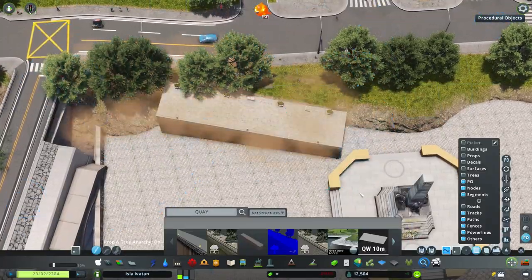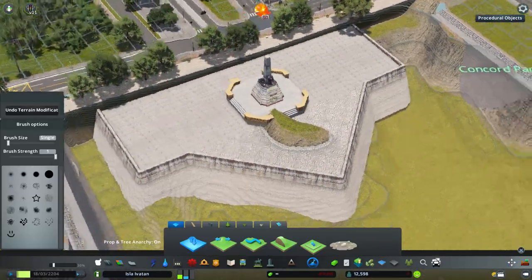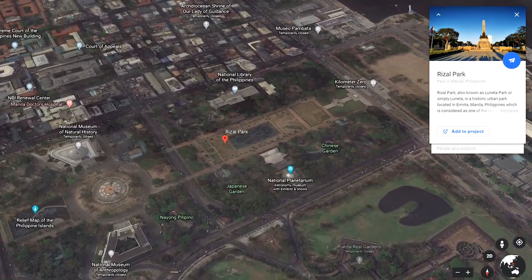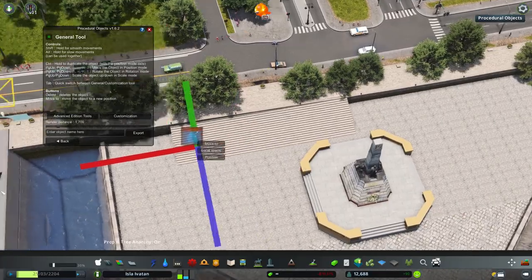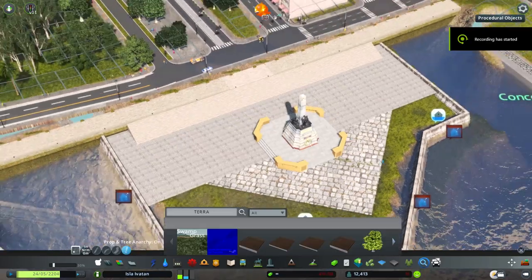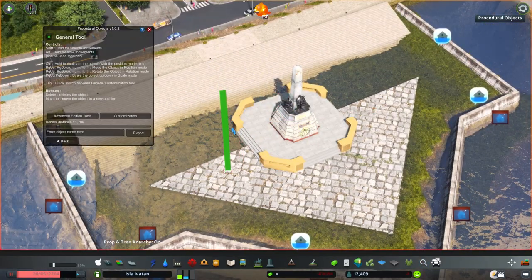It was designed by a Swiss sculptor named Richard Kisling. The monument is located in Rizal Park, also known as Luneta Park, right in the heart of Manila. It is considered as the center of the country. The monument consists of a standing bronze sculpture of Rizal with an obelisk, set on a stone base within which his remains are interred.